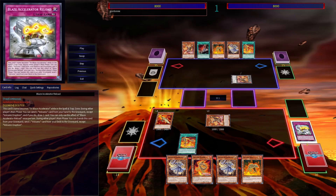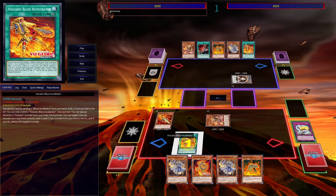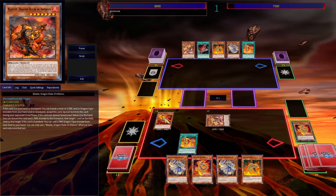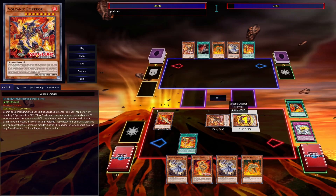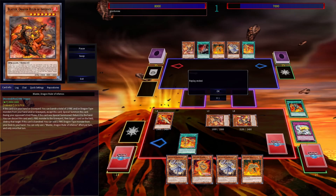Then I use Trooper's effect, discarding the Blaze Accelerator Reload to summon a bomb token to the opponent's field. Then I use Blaze Accelerator to dump Rimfire from my deck to the grave to destroy the opponent's token, and trigger Rimfire to dump Emperor to my grave. I then summon Emperor by banishing Accelerator, do the burn damage, and search out Inferno.